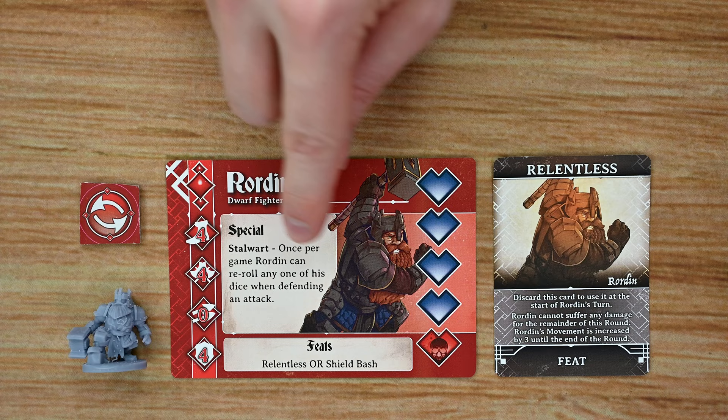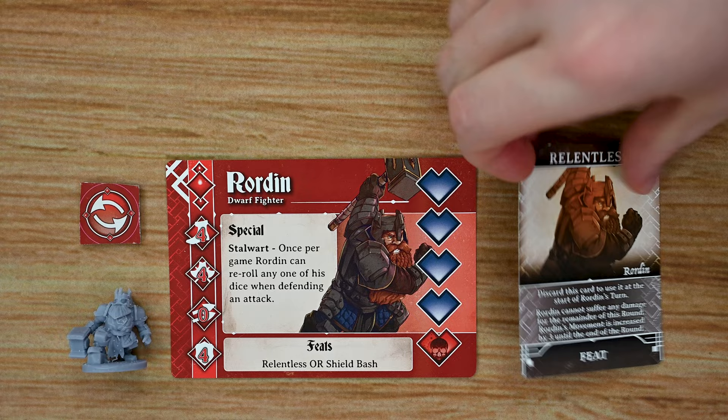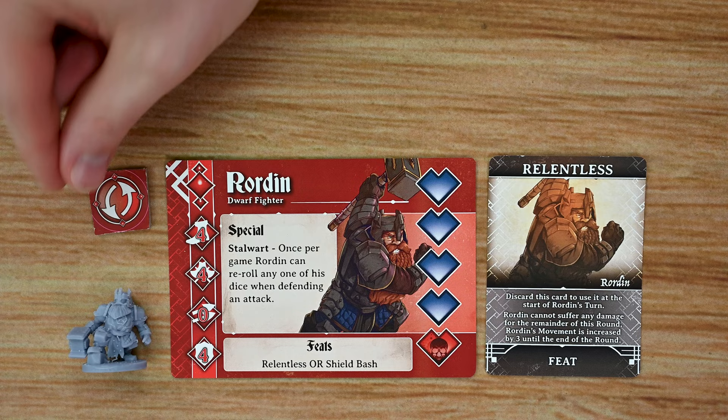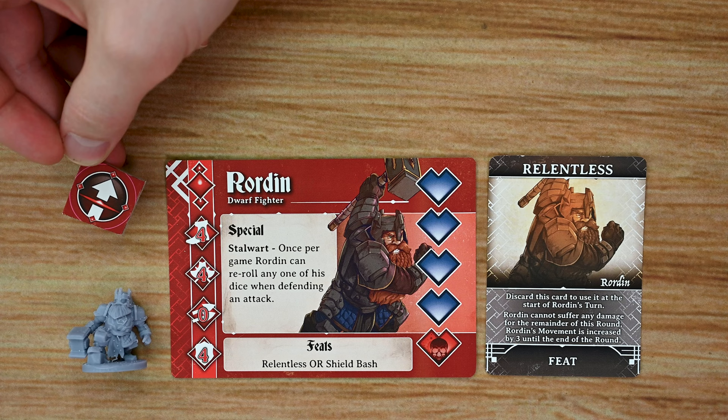Each character also has a special ability they can use once per game, and each hero has a feat card — at the beginning of the game each player chooses which side of the feat card they want, with each side having a different feat that can also only be used once per game. Throughout the game, if a hero is knocked out, each hero has a revive token they can spend to bring their character back to full health. Once used, that token is flipped over and given to the overlord to use as an interrupt token instead.